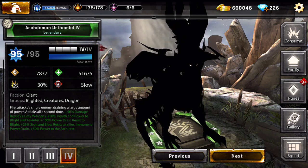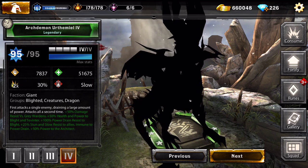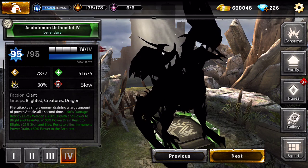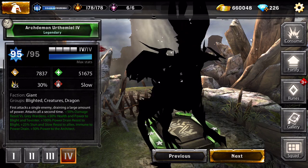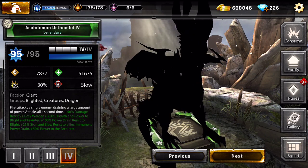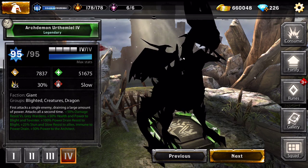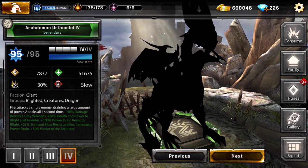We got a monster here - a three-star dragon with 50% damage resist for Grey Wardens versus Grey Wardens, 50% health and power to Blight and Tea Winter, 100 power versus Blight, 25% stomp and slow resist to allies, immune to power drain, plus 50% bonus to the Architect. It's definitely an Architect team card - team it up with Blighted and you have a monster team.